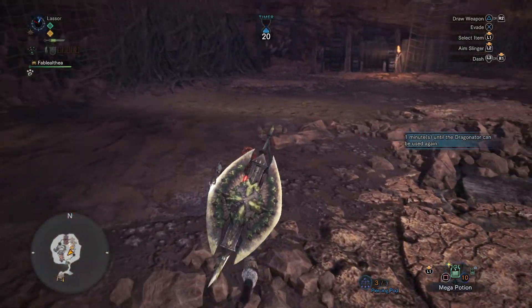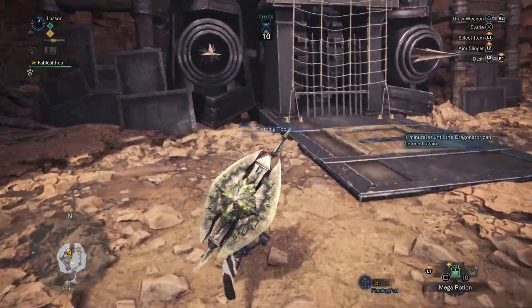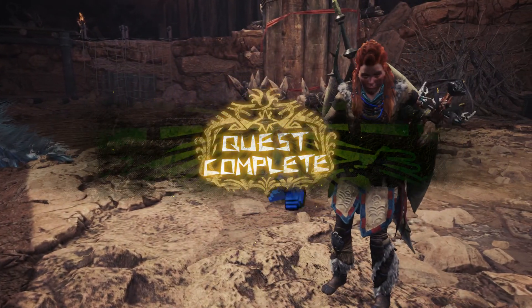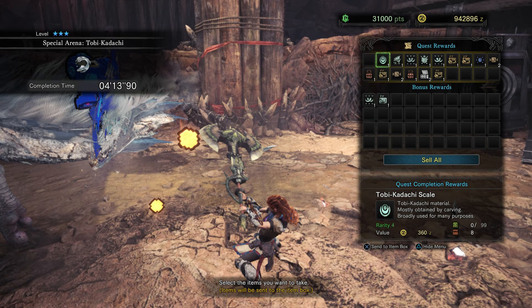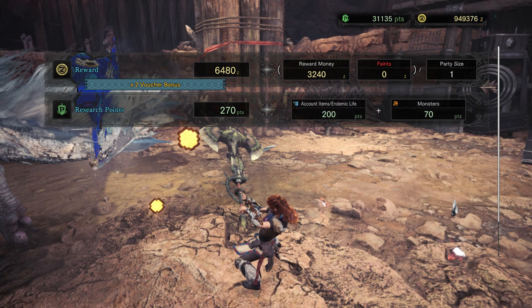One minute until the Dragonator can be used — I don't know why it says again. Take that! Gave me some more scales, a membrane, claw, pelt, claw, and another claw, and another electrode. Fable got me some stuff as well — some more scales. Hopefully that's all the low rank stuff I need.